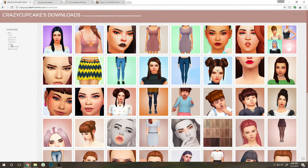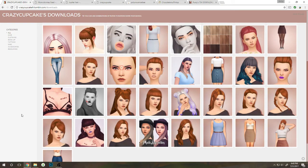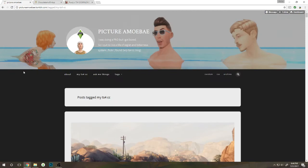We are on the next Tumblr — crazycupcakefr.tumblr.com. Let's go ahead and look at the CC to see if we can find any that we like. I'm not really seeing any so far. These are cute so I'm gonna go to the original post. Loving it — all these are so pretty. The Venus hair looks super cute. I'm gonna go ahead and download that because it needs to be in my game.